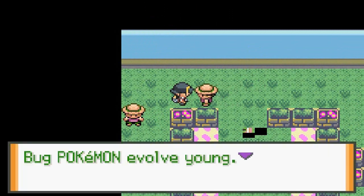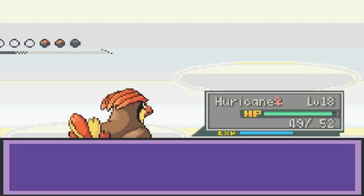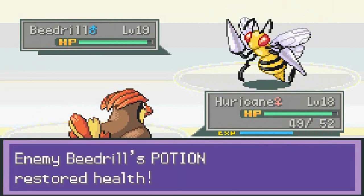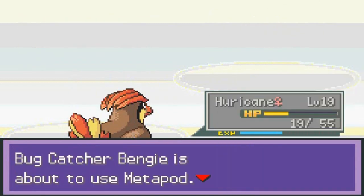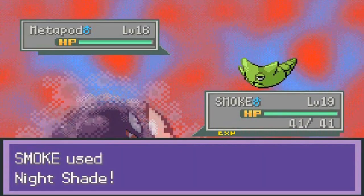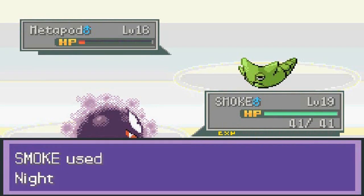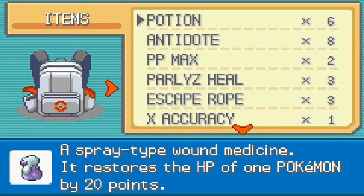Another trainer says bug Pokemon evolve young so they get stronger faster — very true. Speed button away, Benji wants to battle. Gust attack, he's coming out with Beedrill — Fury Attack coming in. Level 19 and he brings out a Metapod. Let's give Smoke some action — Nightshade away. I wonder if Fury Cutter actually works on this guy. Benji has been defeated. There's a weird visual glitch in the middle of the screen but I'm not sure what that is.